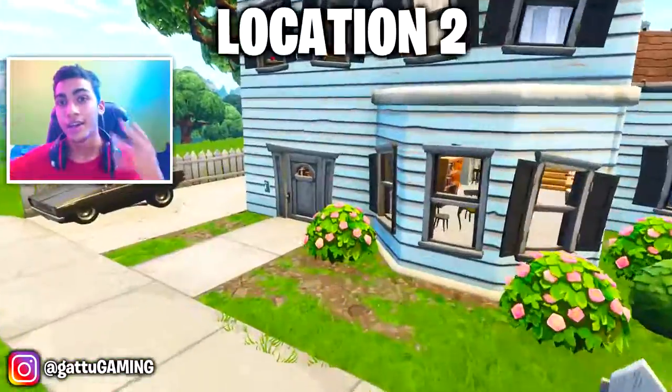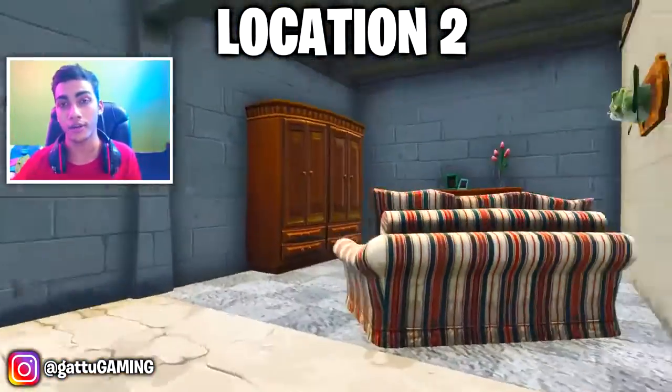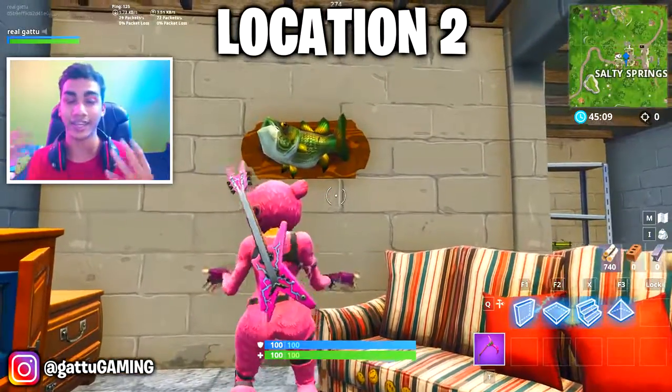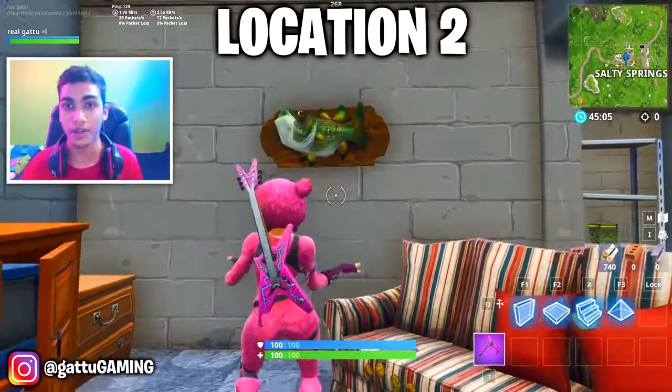Moving on to the next location, all you gotta do is move over to Solid Springs. There's gonna be a big blue house over there, so just go underground and you can spot the next fish trophy. Just keep on dancing and you can complete this challenge.